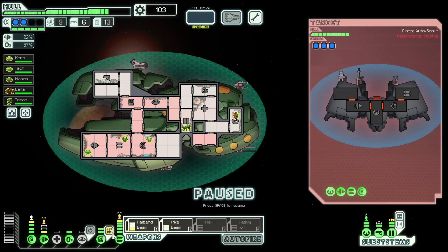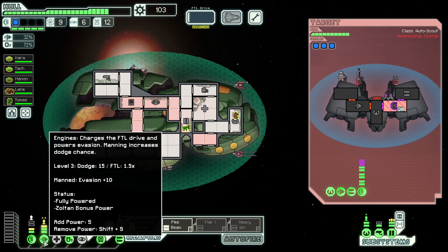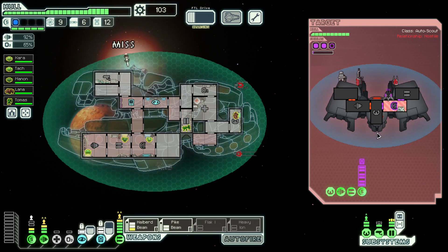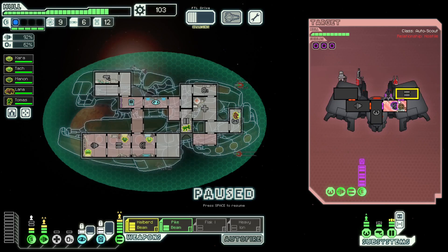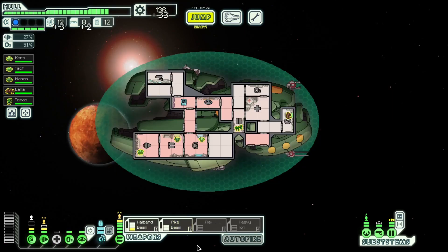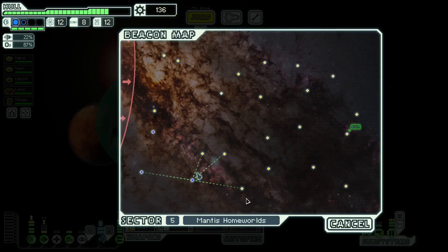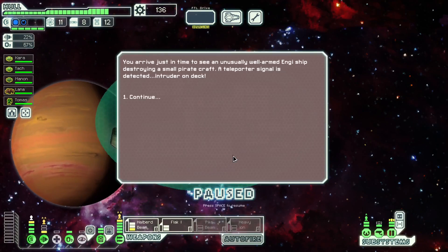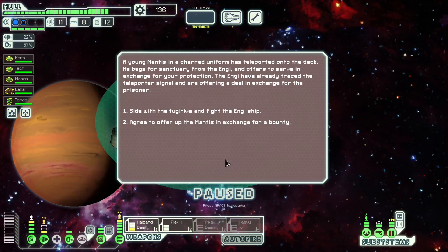We're going to shield-hack here and just use our two beams. The two beams are actually an instant one-shot. Hack there, cloak this, keep our Zoltan shield completely intact — they'll never get to fire that burst three. I'm glad to have the Flak for occasions where we may not have that as an option, or where we don't want to use a hacking drone. We may even swap the Flak out for another beam if we get one later and just do full shield hacks and one-shot everything.